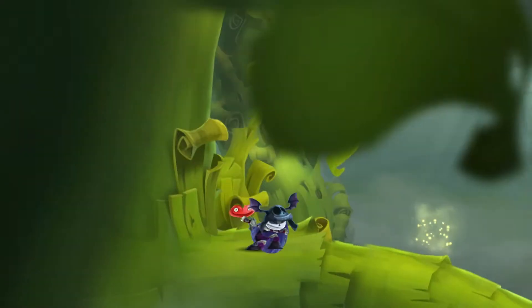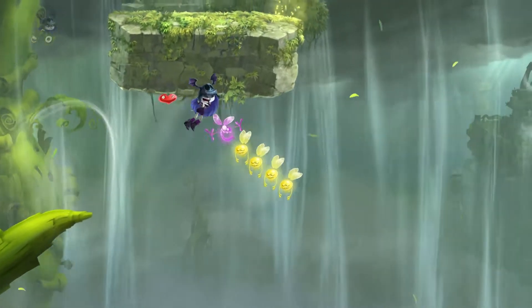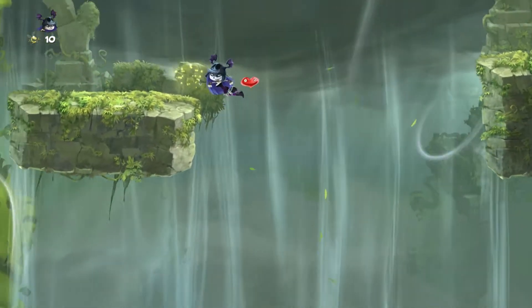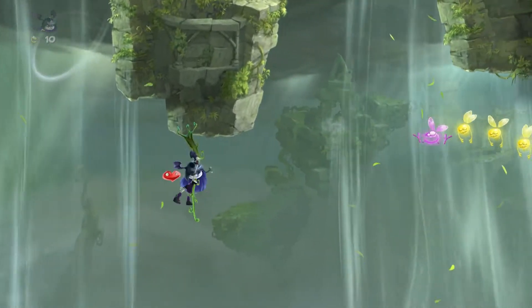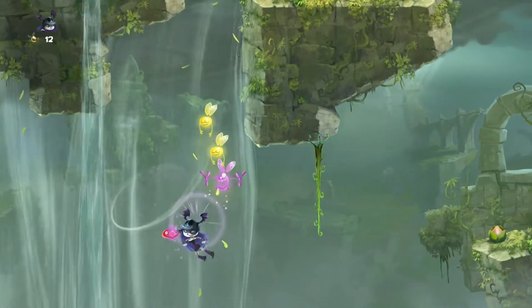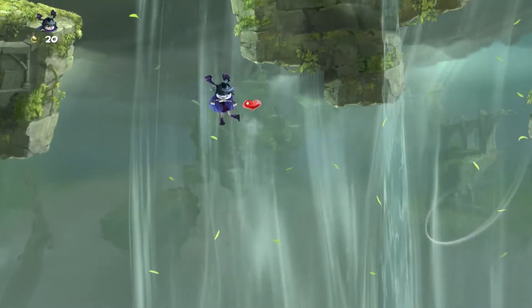Castle in the Clouds is an interesting level. It's got a heck of a lot of wind. Most of this level you will be spent flying around, gliding around, collecting the teensies, running into the links of the lums. You need 600 lums and 10 teensies total to 100% this level.